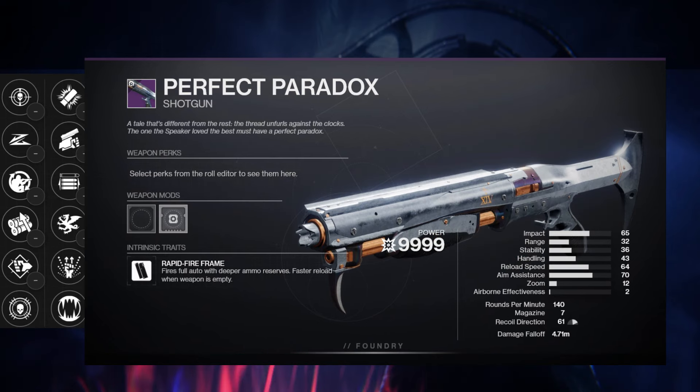Next we have Perfect Paradox. In the first column we have Thread Detector, Slide Shot, Field Prep, Dual Loader, Pugilist, and Threat Remover. The second column is Trench Barrel, Swashbuckler, Opening Shot, 4th Pull, 1-2 Punch, and Barrel Constrictor. I'm really a big fan of Dual Loader because it reloads two shots at a time for shotguns, so I'm probably going to pick that in the first column. My second option would probably be Pugilist because with these types of weapons I like to use it for a melee build, so getting kills and melee energy is just going to help out a lot.